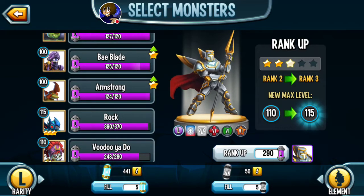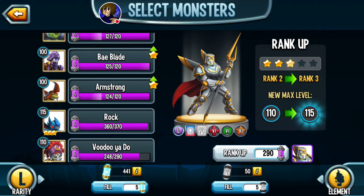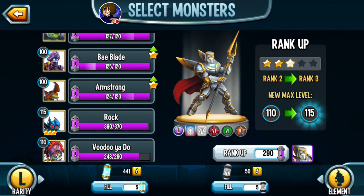This also gives you the ability to rank up things that you want but you'd never want to spend gems on, which is extremely good. Not only did they add the ability to extract elemental cells with epic monsters, there's also an increase for legendary monster extraction — they actually doubled it. Instead of 10, it's now 20 per pop, which is amazing.